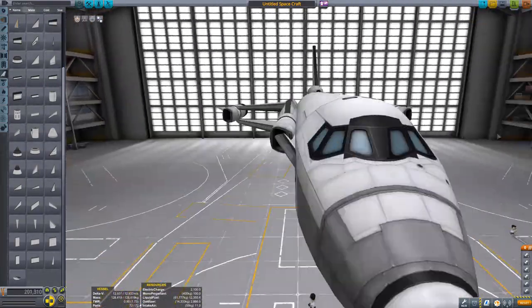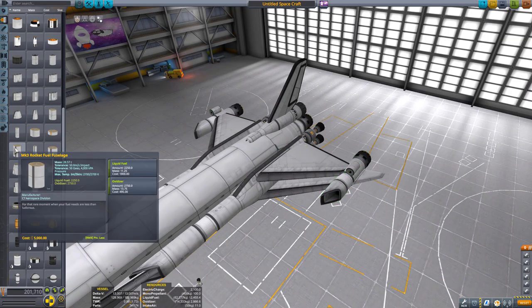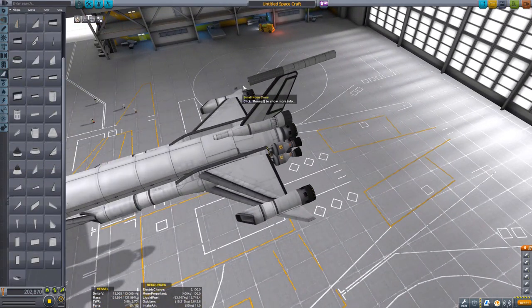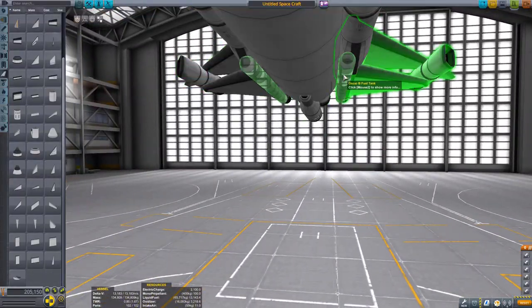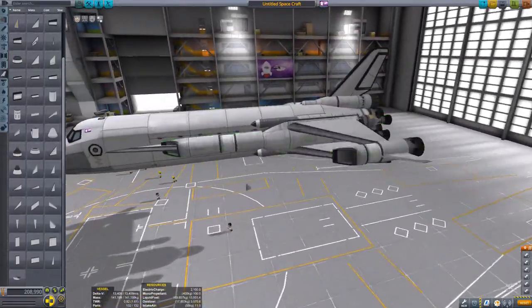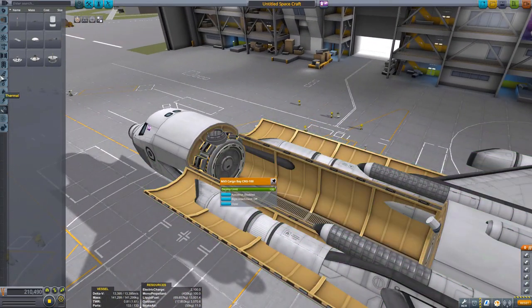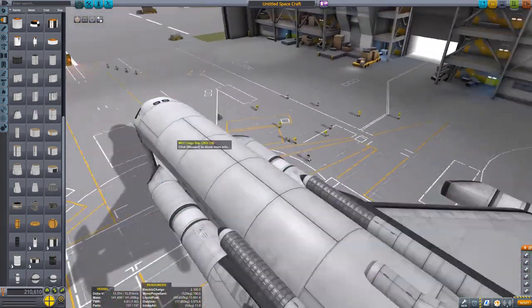The Whiplash engines are pretty important for gaining speed in the lower atmosphere, reaching the roughly 400 meters per second threshold after which the Raptor engines really engage hard and give a lot of thrust. In the cargo bay we have a docking port, which for this flight will actually be empty.